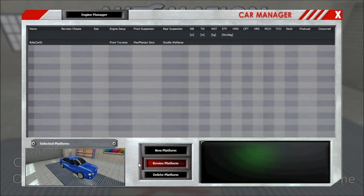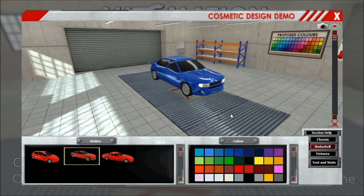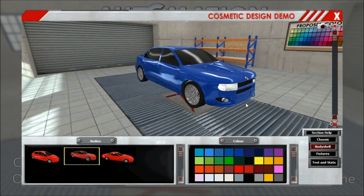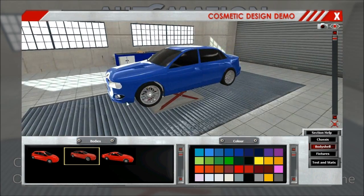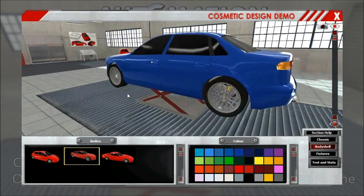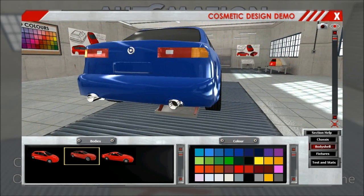Let's revisit this platform. That one is built on the new sedan model which we have in. You will have three models to play around with, as you see in the bottom corner. And this has all kinds of fixtures on it already — looking pretty.